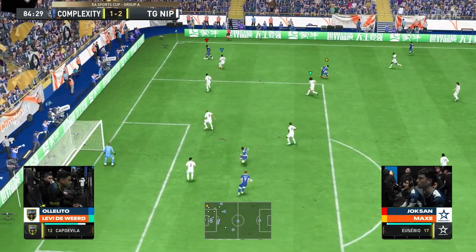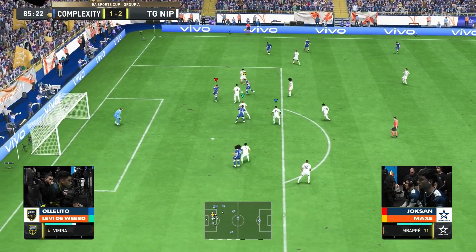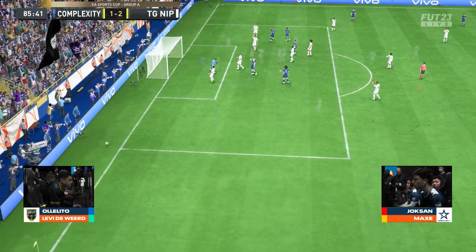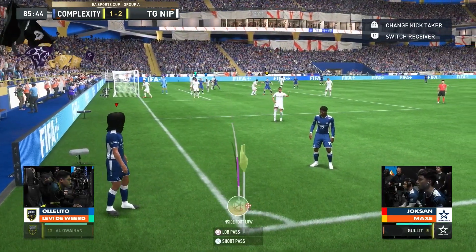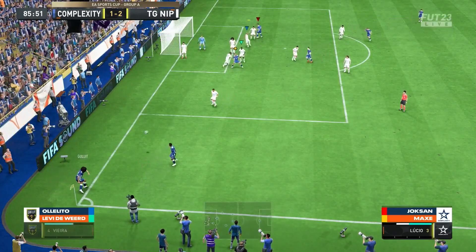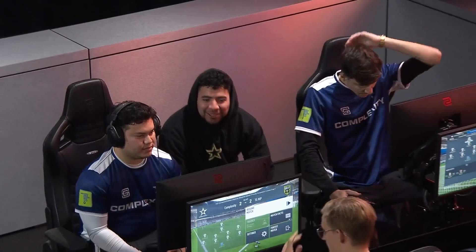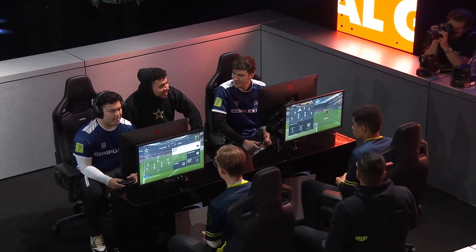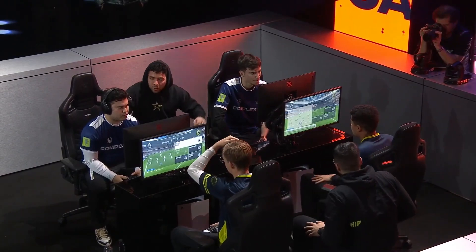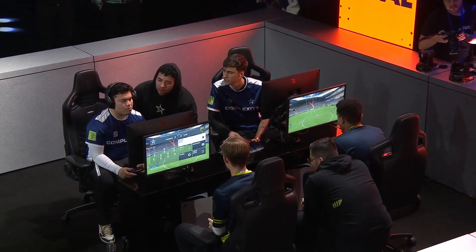Eusebio — Complexity still going for it, still trying to find an equaliser. Ronaldo! Saved by van der Sar — could have done a little bit better, it was a soft one. From the corner — what's coming from the training ground? And there you have it — Complexity right back into the game! Back post, leaping above everyone — they've done that one before. It's got to be said, this might eliminate XL. XL definitely wanted TG-NIP to be winning this game — a draw does not favor them as much as a victory.